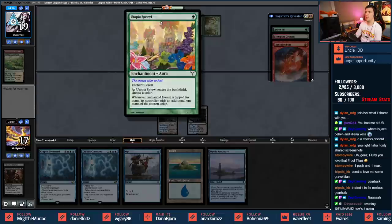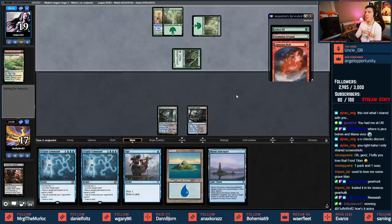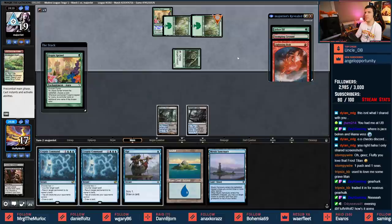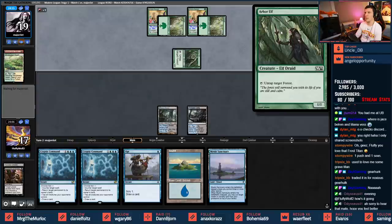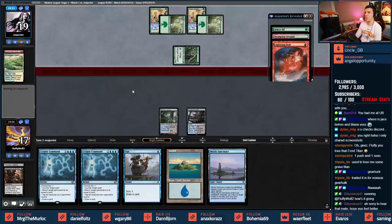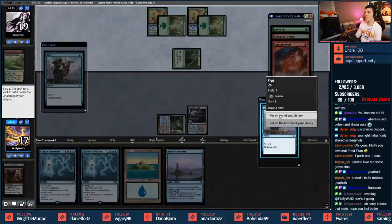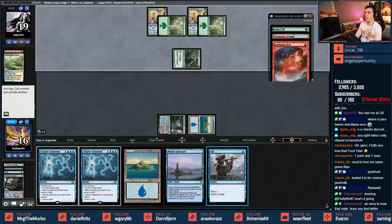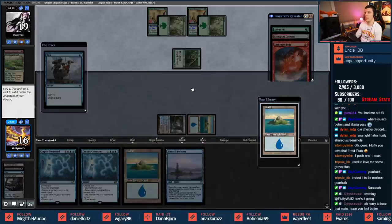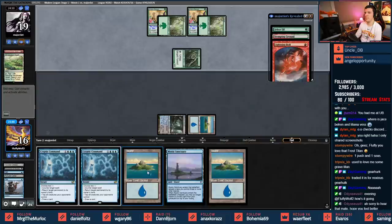Opponent plays Windswept Heath into Utopia Sprawl, then another Arbor Elf. They goofed up slightly by not getting the extra green before untapping. I fetch and grab an Island - just because they could have Blood Moon, I'll take that extra Island to protect myself.